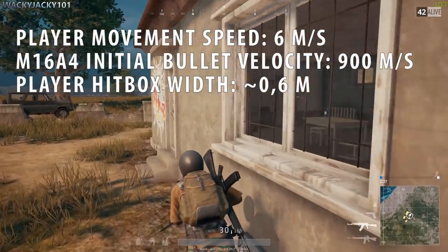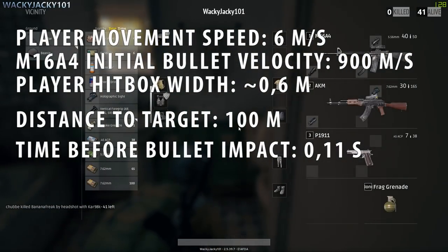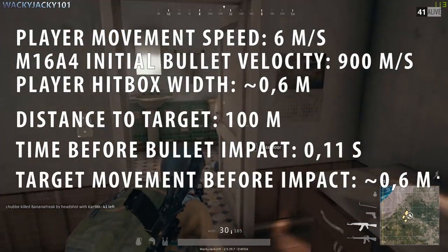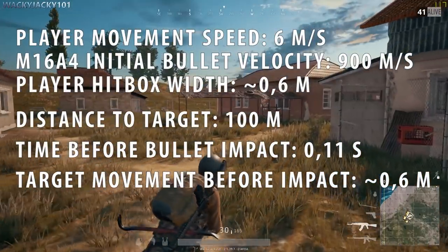The width of the player model hitbox is approximately 1.6 meters. If the distance to our target is 100 meters, then the bullet impact will occur after 1.11 seconds. This means our target would have moved approximately 1.6 meters moving perpendicular to the bullet trajectory before the bullet hits.